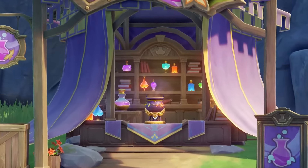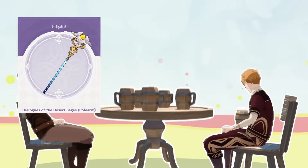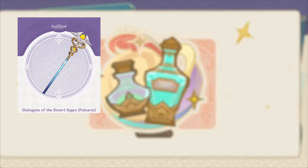Hello everyone. In version 4.5 we are going to get this magical wand for free. It is called Dialogues of the Desert Sages — pretty boring name — I prefer calling it the magical wand.